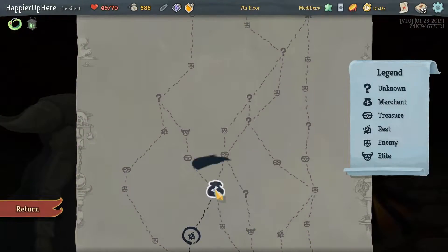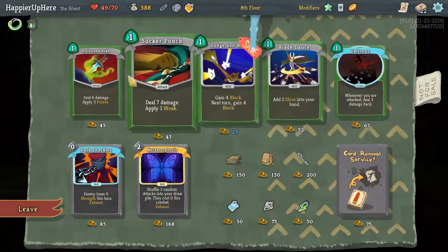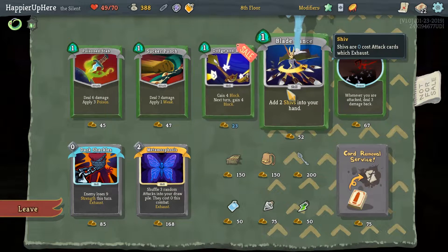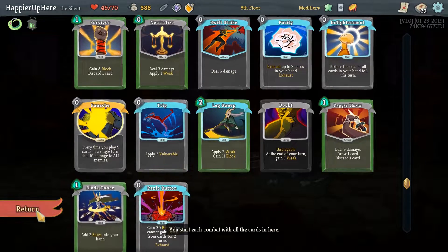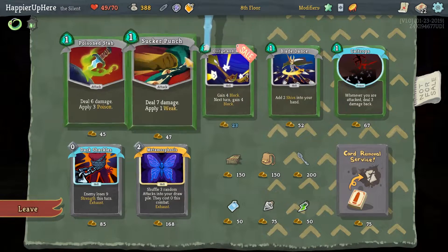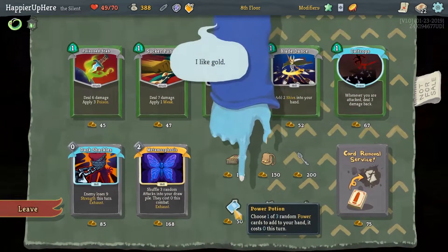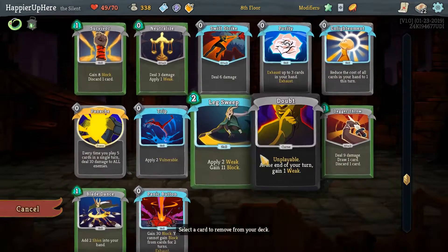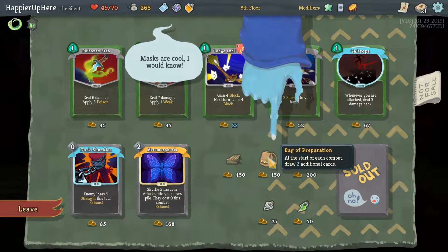Another shop. Bag of Preparation would be nice — would make our opening hand really large, especially with the Lantern giving us extra energy. Blade Dance would help with the Shiv synergy. Dodge and Roll is not that great without Footwork. Wait, didn't I just take Blade Dance? I did — so I don't want a duplicate. Let's take a Power Potion for combat and then remove the Enlightenment.